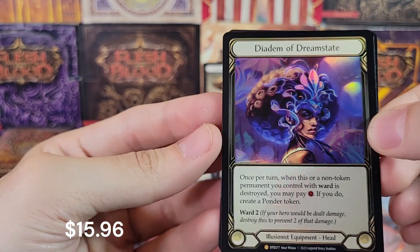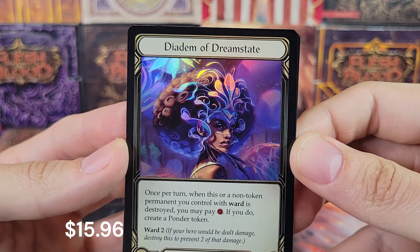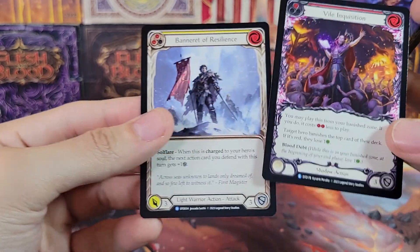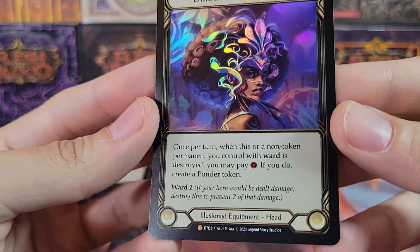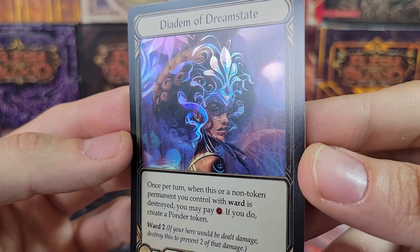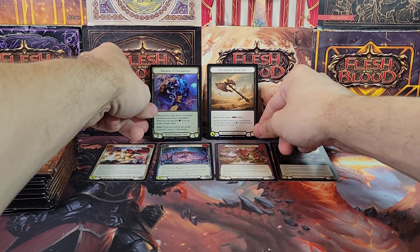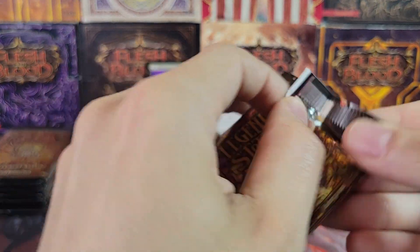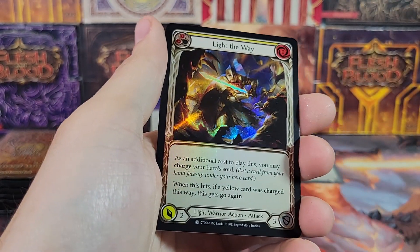Whoa — this was a really good box! Diadem of Dream State — legendary! I was not expecting a legendary. Wow, we had multiple really good cards in this box. It's not a cold foil legendary, but still a legendary. Some of the legendaries are like a hundred dollars, some of them are like twenty, so I'll put the prices up on screen — you've probably seen it by now. I'm just flying by the seat of my pants; we'll see what that one's worth.